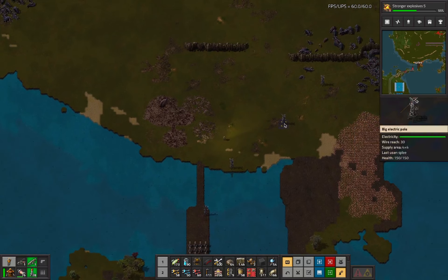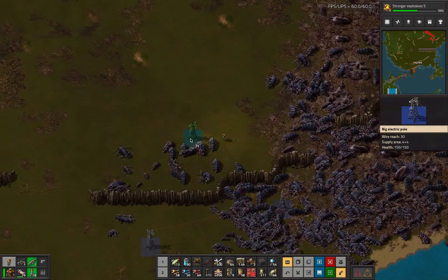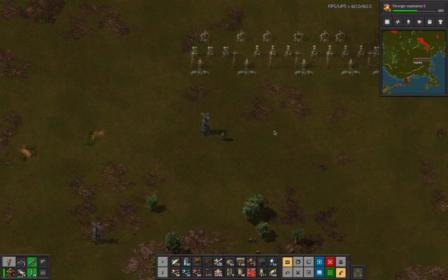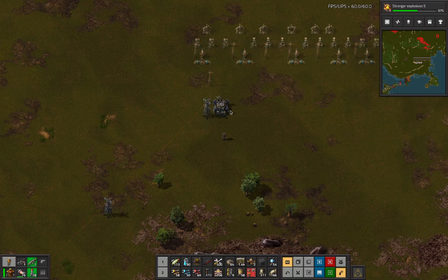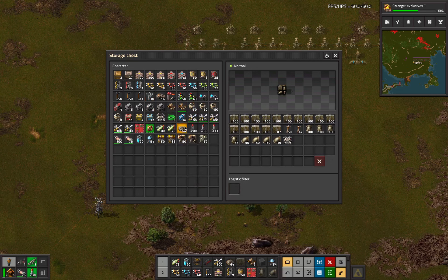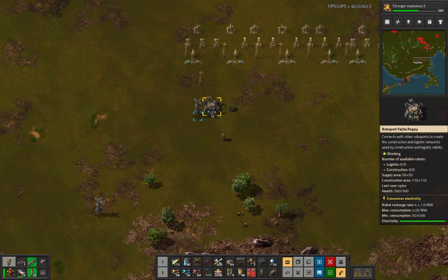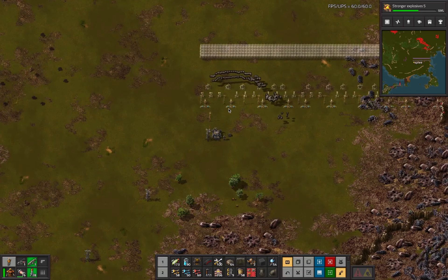I hope I have everything on me that I need to build that wall. This temporary power connection will almost certainly not be how I'm connecting the wall to the grid, but this will do enough for me to be able to build the thing. So we wanna go roboport, connect that there, give these guys a box, give that all the things they might need. The flamethrowers are kind of useless until I bring a truck up here.